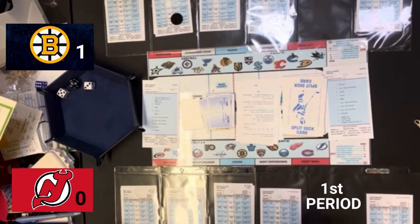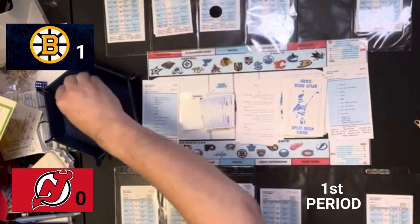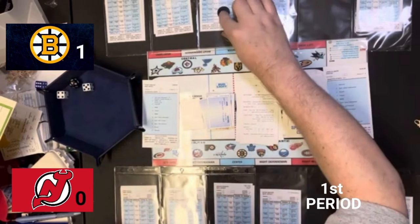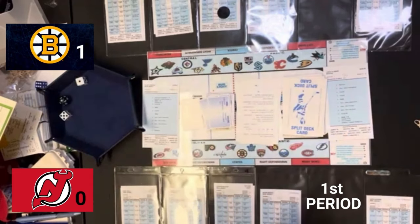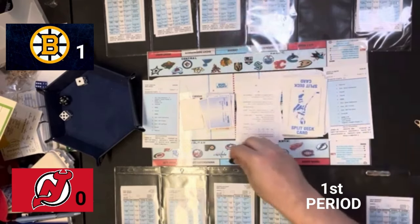New Jersey ties the game about a third of the way through the period, just like Boston did in the first period. We're going to have another face-off. That's a 14. At face-off Bergeron is a plus two and Hischier is a plus two, so they're even. 14 even is visitor right defenseman — that is Brandon Carlo. Brandon Carlo with control of the puck.